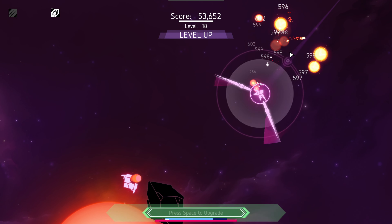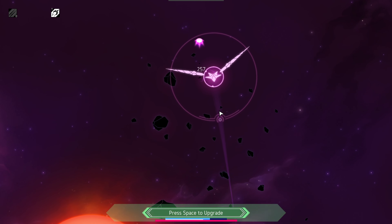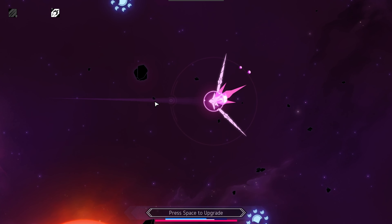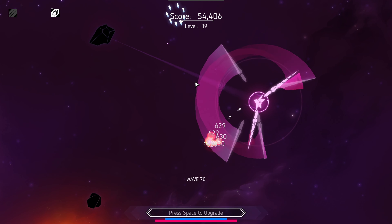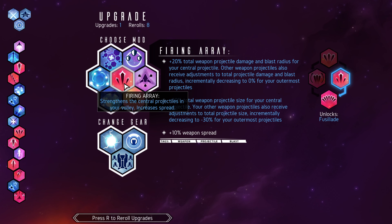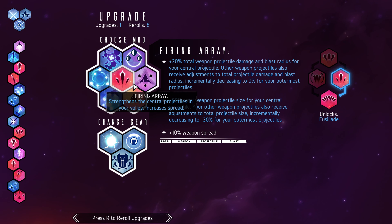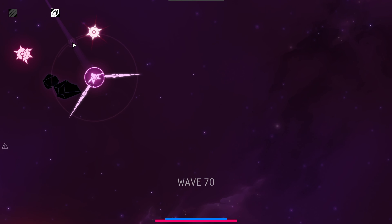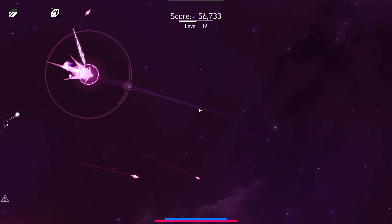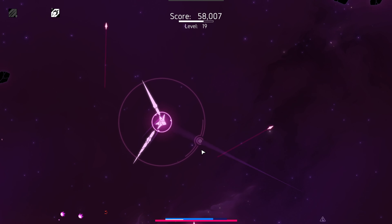Oh, you're going to launch something at me? Nope — I got swords. You want to hit me with that? Nope — swords. Firing the ray: plus 20% total weapon projectile damage and blast rate for center projectile, weapon projectile size. We love our projectiles especially against enemies like this. Going to swing on that — they're hitting stuff outside of the visible battlefield and splattering off in even more directions. That scorching fire is pretty good for hitting enemies behind me.